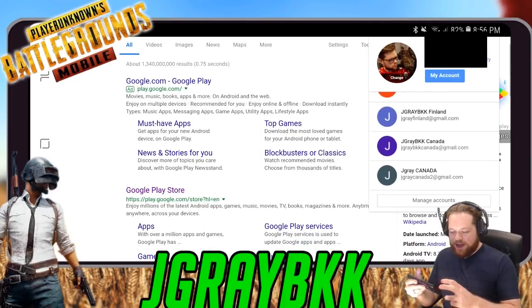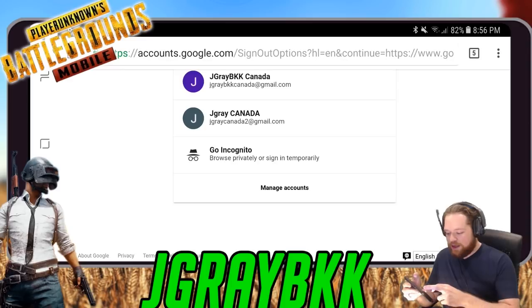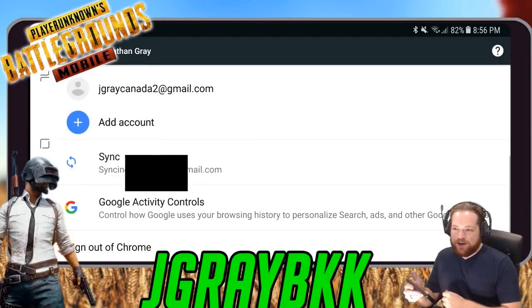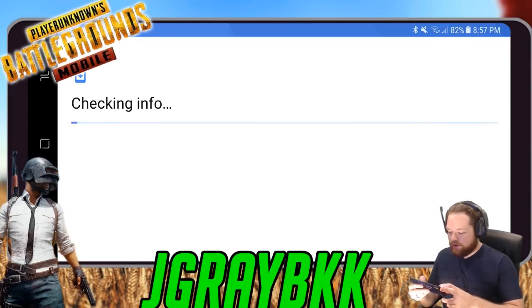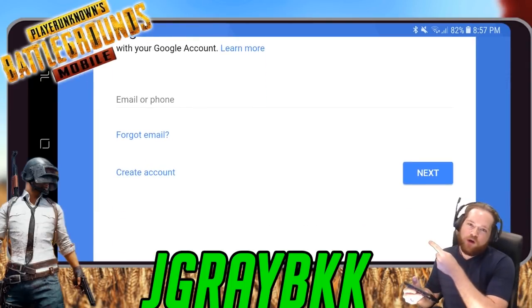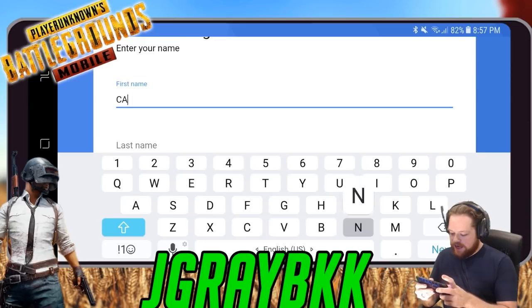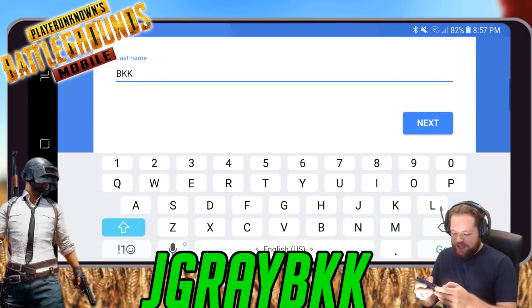I already have two Canada accounts but I'm doing this again. Click your profile picture, scroll down, and select Manage Accounts, then Manage Accounts one more time. Select 'Don't sync,' go to Add Accounts, and this is where you will make your new account. Enter your first name and last name — I'm going with Canada A, BKK.